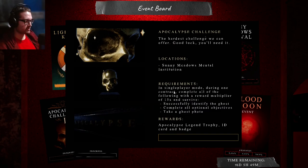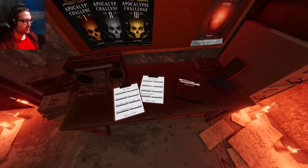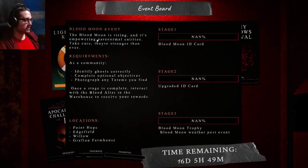There's the ranger challenge as well, so these are ones you can work on for a long time. I don't know if they'll disappear after some time. Then there's the apocalypse challenge. At least now in-game there's an explanation for all this. The photo board is in there too. Now for the blood moon event: 'The blood moon is rising and it's empowering paranormal entities - take care, they're stronger than ever. As a community, identify ghosts correctly, complete optional objectives, photograph any totems you find.'